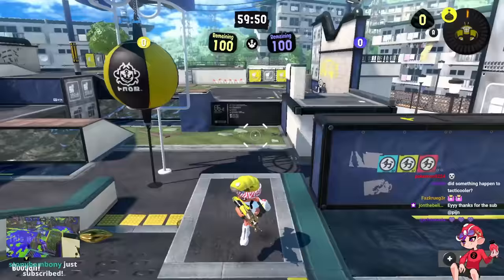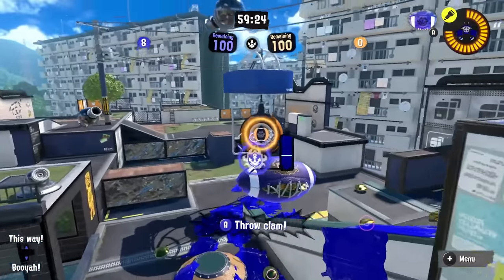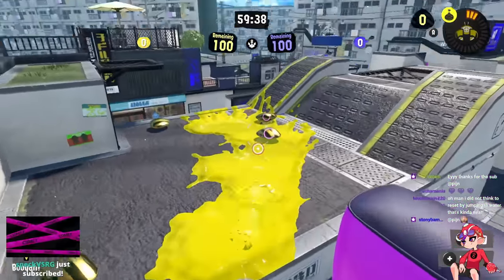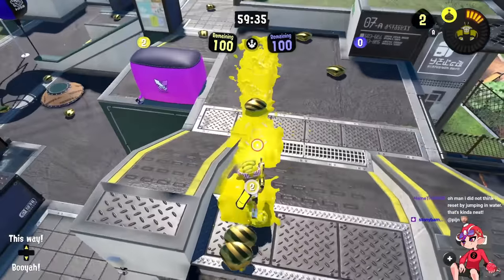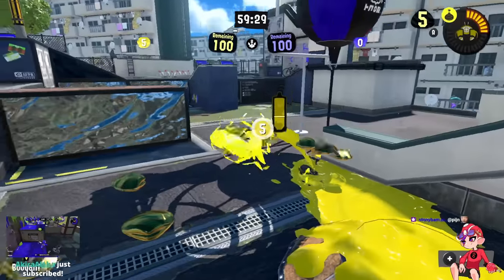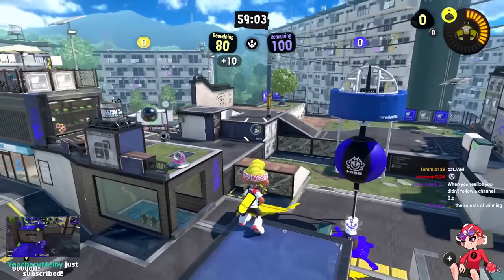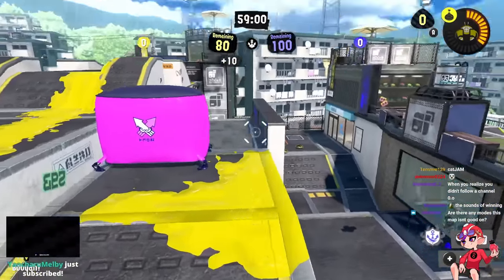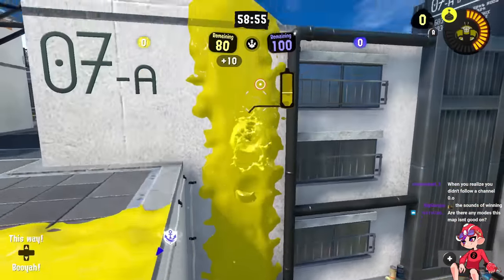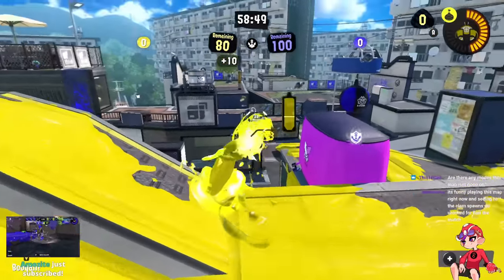Clam Blitz is the final mode worth talking about. This wall has been added in a few modes but doesn't change too much since it's inkable on this side. I like the position of the clam basket — you need to be able to drop off the roof to score, which is the important thing. This map is naturally suited to be great for Clam Blitz since the clam spawns are in reasonable locations, but when you push you have to really commit, making it easier for the defending team to stop and keeping it from being too snowball-y.